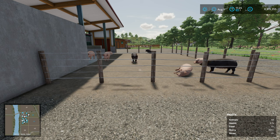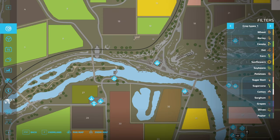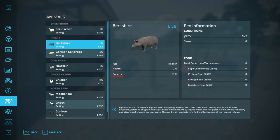Welcome back to another Maize Plus video. This time we are looking at feeding pigs. If we go into the animal menu and into pigs, you'll see we have four groups. With Maize Plus they are split equally, but if you have the Animal Food Additions then it is 40, 30, 20, and 10.